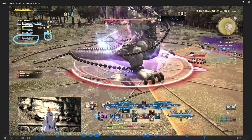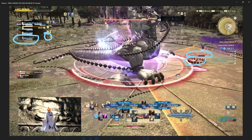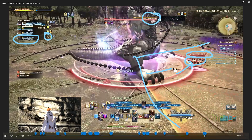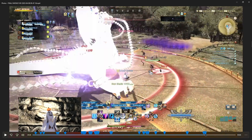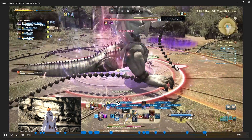This puts chains on someone — Alisaie's name is dimmed out and she's got the iron chain around her, so she's been fettered. You need to go attack the chain to free her. The boss is now doing Aether's Up, which is an AOE with a slow cast, so you have enough time to run in and take care of the chain if you're melee. If you're ranged you can stand out and take care of it from there. Free your friend and then move out of the AOE immediately.